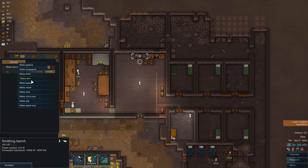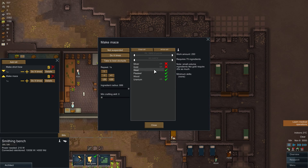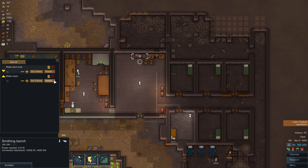As you can see, different things give you different options. For example, a mace can be made of wood, plastic, steel, gold, and so on. Different materials will determine the hit points as well as the kind of damage the weapon does.